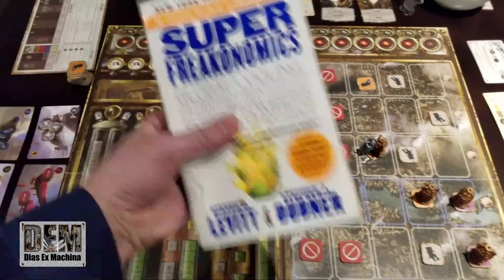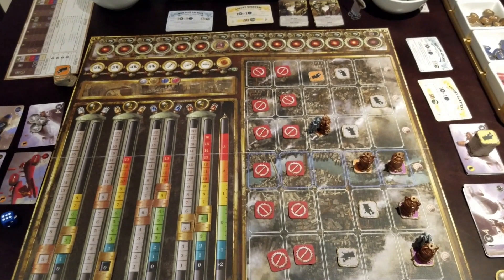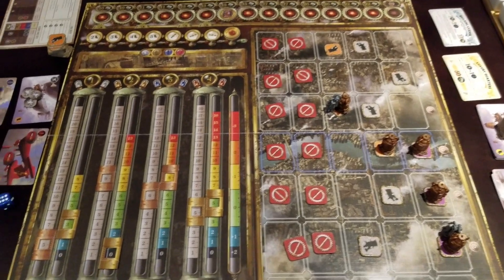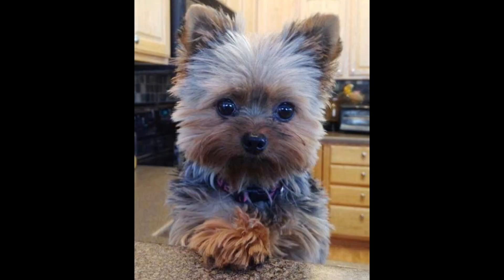This is Planet Steam. This is Robert Reich. This is my copy of Super Freakonomics. This is a cute puppy my girlfriend shared with me on Facebook. What do these things have in common? They are all related to the core tenets of economic theory. Well, not the puppy. It's just adorable.